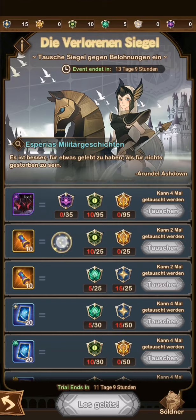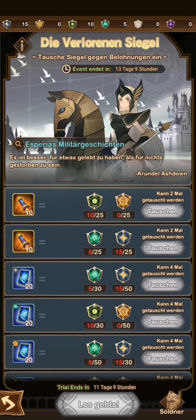Faction scrolls definitely have more value than just a regular hero. If you don't know what to go for, or if you're still early game, I would highly recommend going for faction scrolls or blue cards — these are really good options.